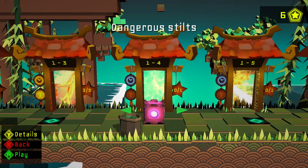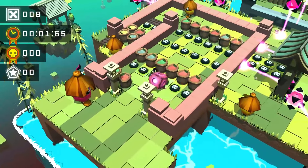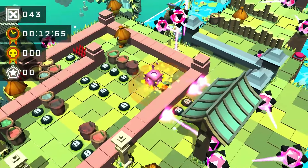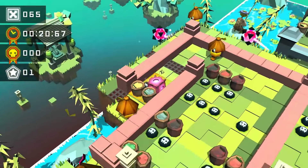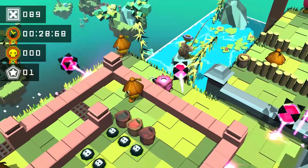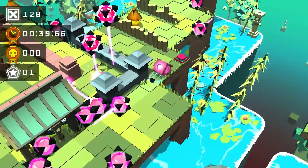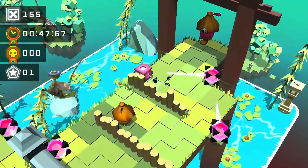Level one-four, dangerous stilts. One star — it's nice it shows you in the level select. The star is hidden there in that right case; you have to blow it up from both sides. Always watch those explosion sizes. Be careful, and the gold time is really generous — I've never been like 'oh no, I won't make the gold time.'